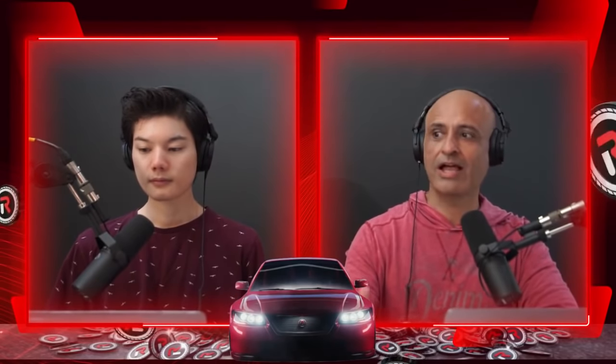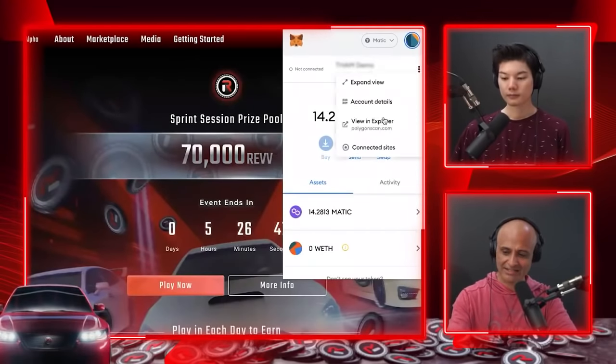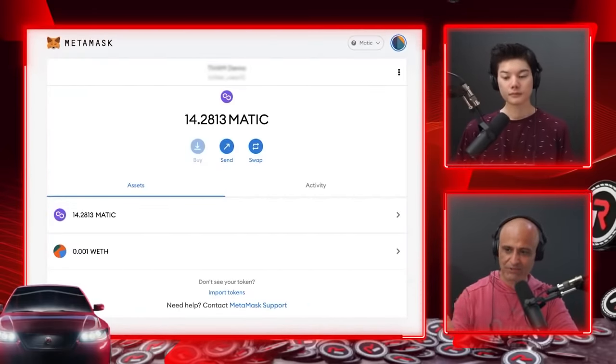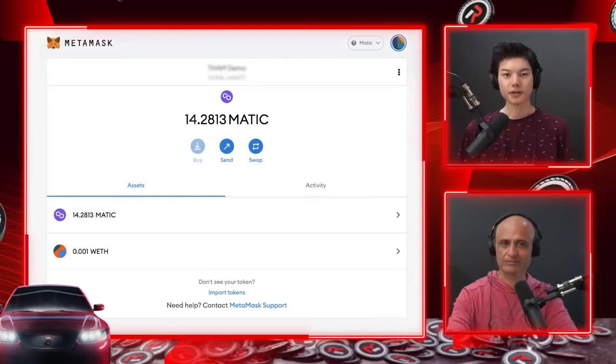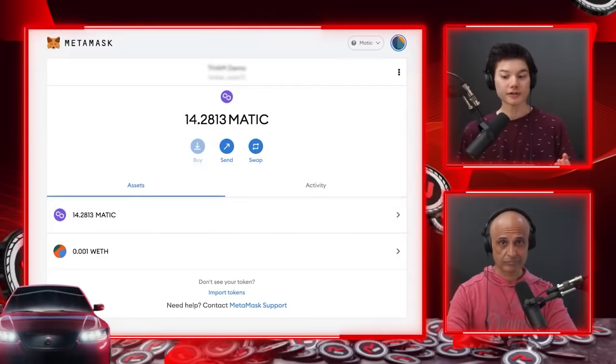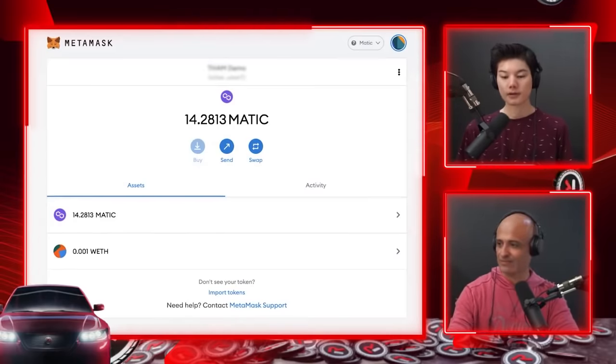There are many ways to get MATIC; we'll explain the easiest. Open an account on Binance or another centralized exchange, buy MATIC tokens, then send that MATIC to your MetaMask wallet on the Polygon network. You're essentially moving from centralized finance to DeFi. If you have no idea about exchanges, you can ask a friend or family member who has MATIC tokens to send it directly to your MetaMask.